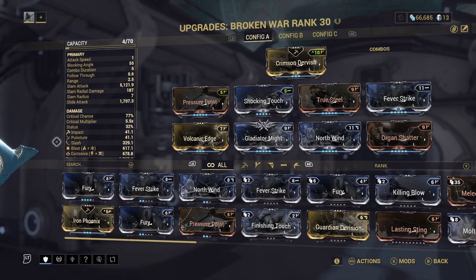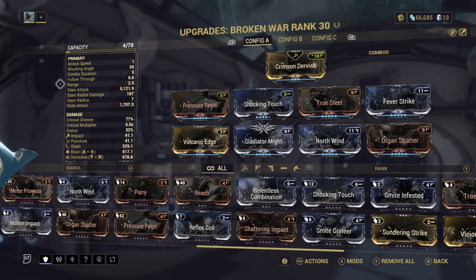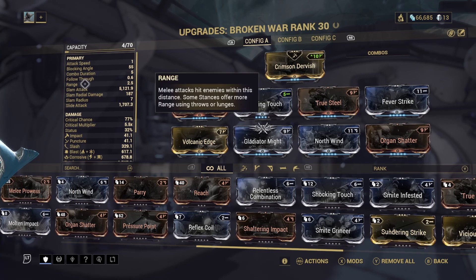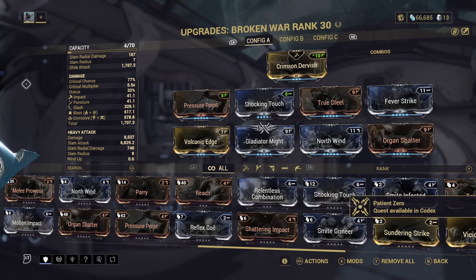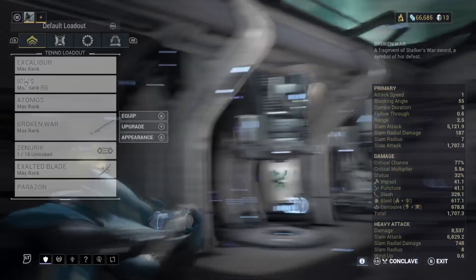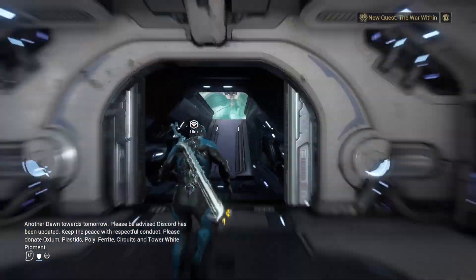I'm going to also sprinkle in a little bit of Viral on my primary weapon. Now, Infested are supposed to be weak to Gas damage, but some Infested are just naturally immune to Gas because they're innately toxic, so Gas damage just really doesn't affect all of them as well as it should.